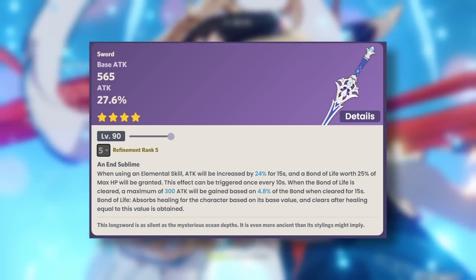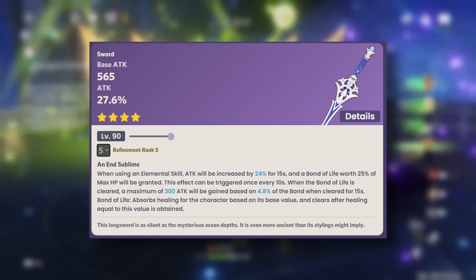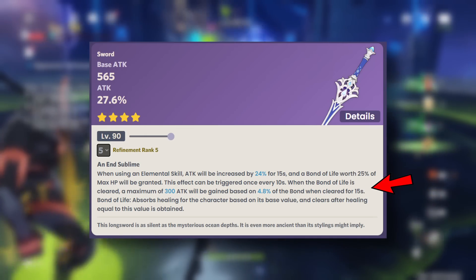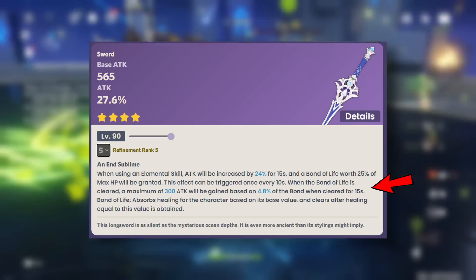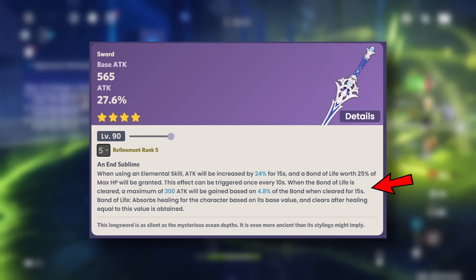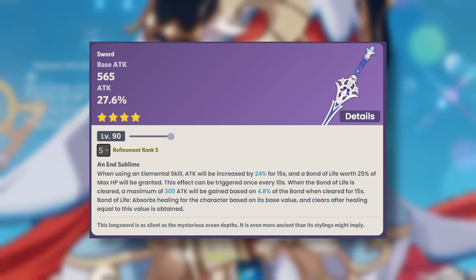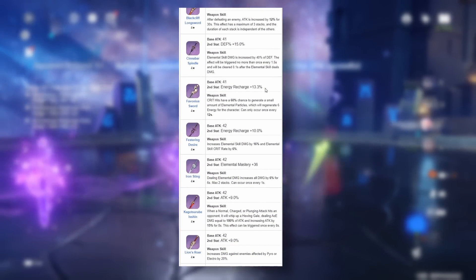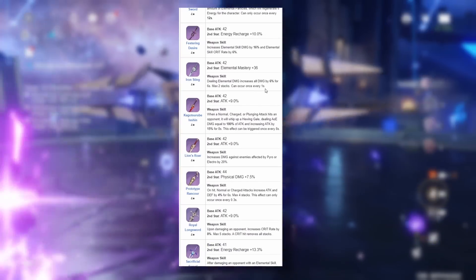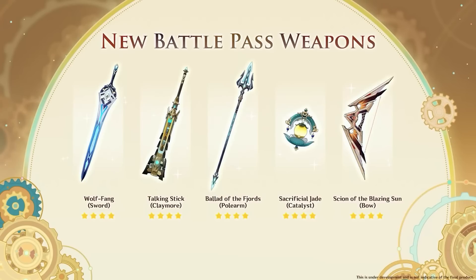Then we have the sword option, which is the Finale of the Deep. Again, very good base attack with attack substat increase. The passive gives you an extra 24% attack increase and also a maximum of 300 additional base attack value increase. How it's calculated is quite similar to the bow mentioned above. Overall, another very solid weapon to use — considering that free-to-play four-star sword options are quite lacking on the DPS side, this sword can definitely fill in the gap, with an absolutely amazing weapon design.